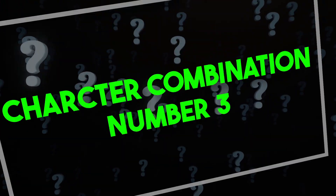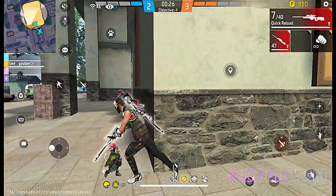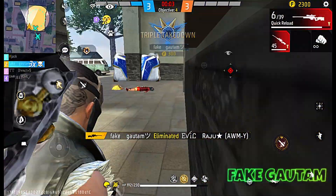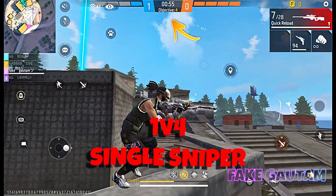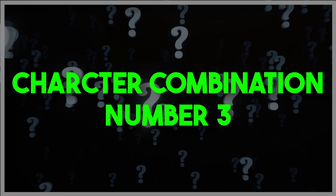Let's talk about character combination number 1. In this skill set: Raphael plus Moko plus Maru, and in Apti skill, Iris. Raphael will knock your enemy quickly and help you with the sniper. Moko will help you with enemy location and will help you in long range. When you hit an enemy, Iris will help you finish them off with the glue wall effect so you can secure the kill.